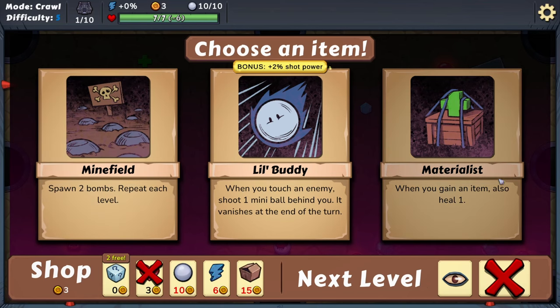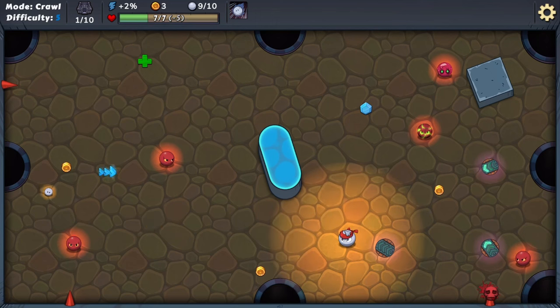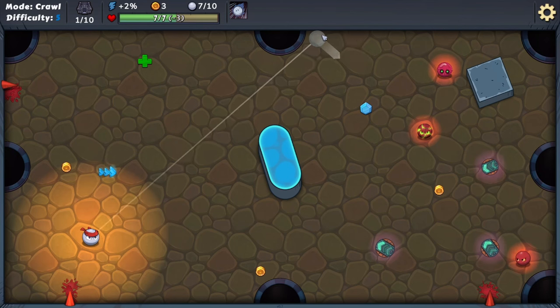Let's do one more run — I'm not going to let it end that way. If I just bought one more shot... When you gain an item, also heal one. When you touch an enemy, shoot two mini balls behind you — they vanish at end of turn. This is a lot of enemies for the first level. We're shooting little mini balls — that could actually hurt us more than help us. There's some fun things going on with this bumper. We use these spikes to the best of my ability, and I'm doing pretty good so far.